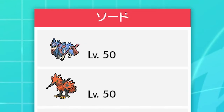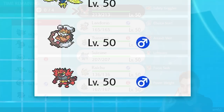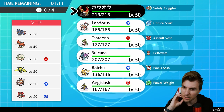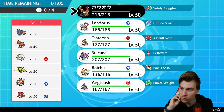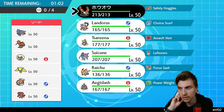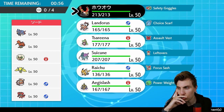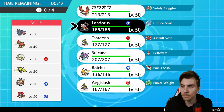Next up today we have a Zacian, a Galarian Zapdos, Whimsicott, Regieleki, Landorus Incarnate, and Incineroar — pretty interesting team. Lots going on here — Tailwind is going to be the main form of speed control outside of Regieleki with Electroweb, which supports pretty much most things on the team. You're looking at base 101 speed on Landorus Incarnate and base 100 on the Galarian Zapdos, so the Electroweb really comes in quite handy for my opponent.